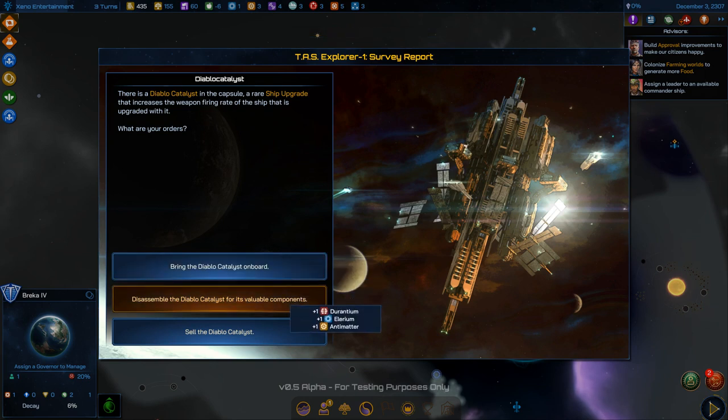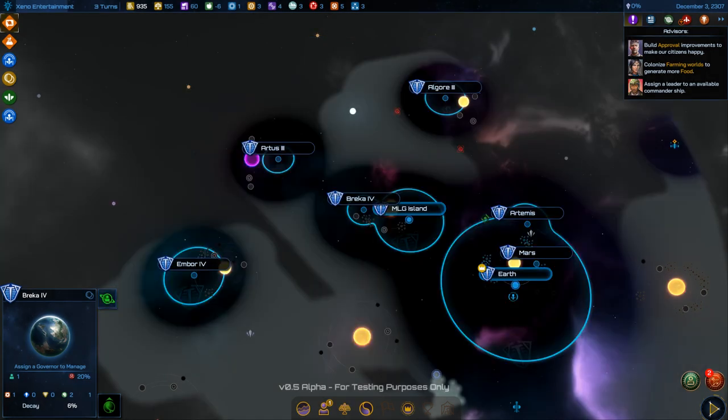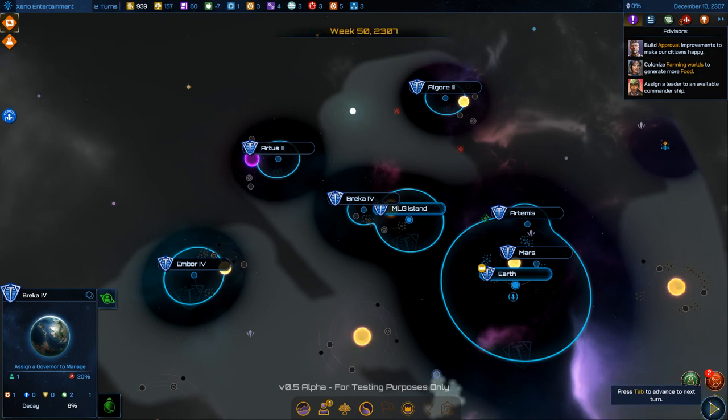Another Diablo Catalyst — I'll take the money this time. I should have a bigger treasury than this by now.